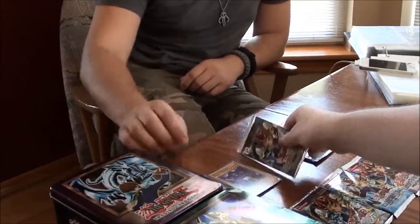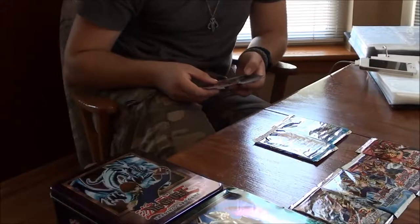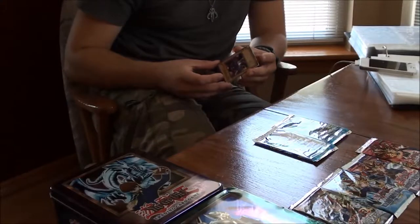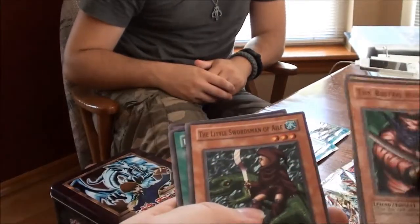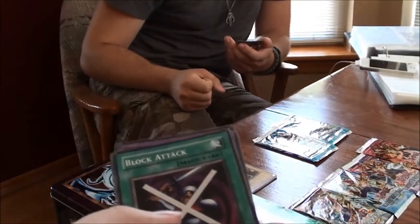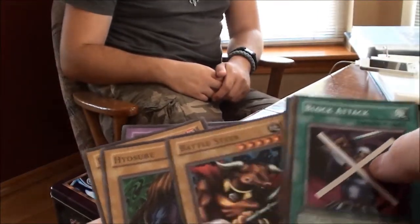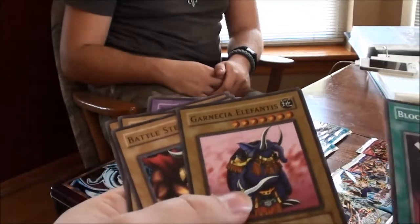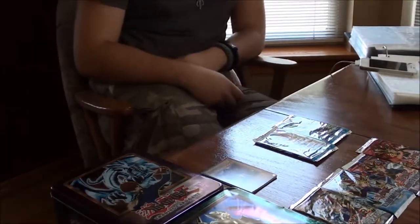For the second Metal Raiders pack: we've got the Bistro Butcher, Dome of the Angel of Silence, Little Swordsman of Isle, Block Attack, Rabbit Horseman, Disc Magician, Hyosubi, Battle Steer, and — ooh — Garnitia Elephantis! That is really nice!